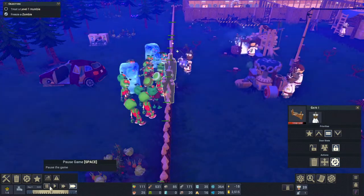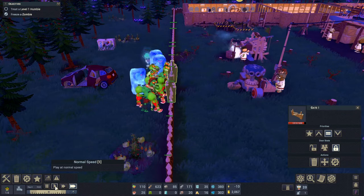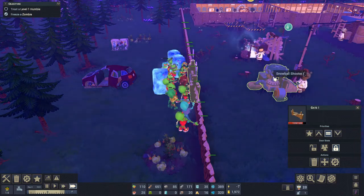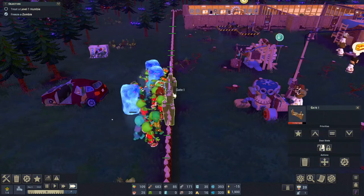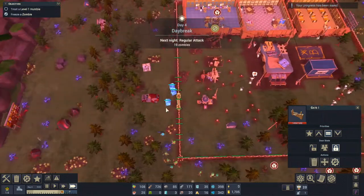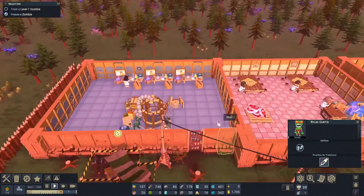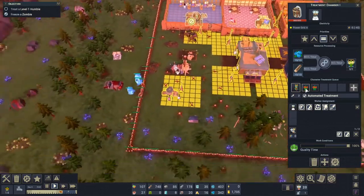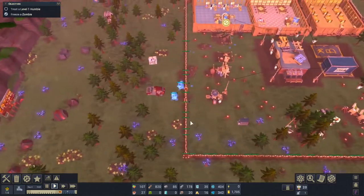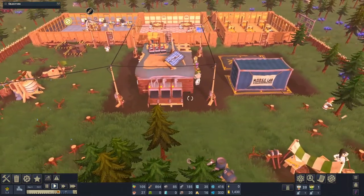We've got two frozen zombies - sorry, frozen people. All we've got to do is make it through the night and then we're good. We've got three of them now, we might have a fourth. We ran out of ammo - that's really bad, we might have to make another launcher. The little windy repair tool - how cool is that, it sprinkles joy! Now let's go down to normal speed, open the gate, and queue them up for treatment - we can do one at a time, and there's three in the queue.